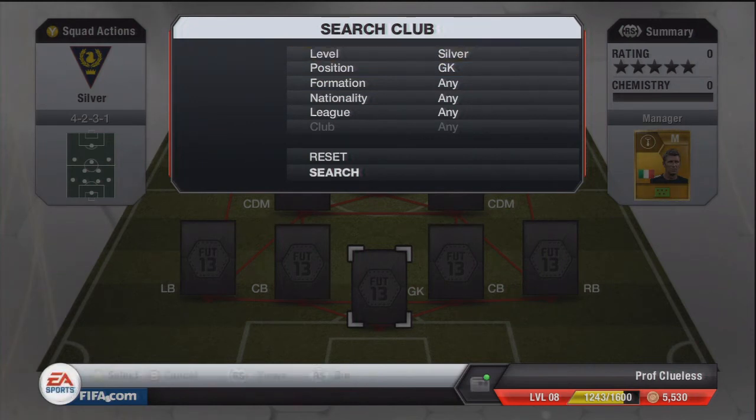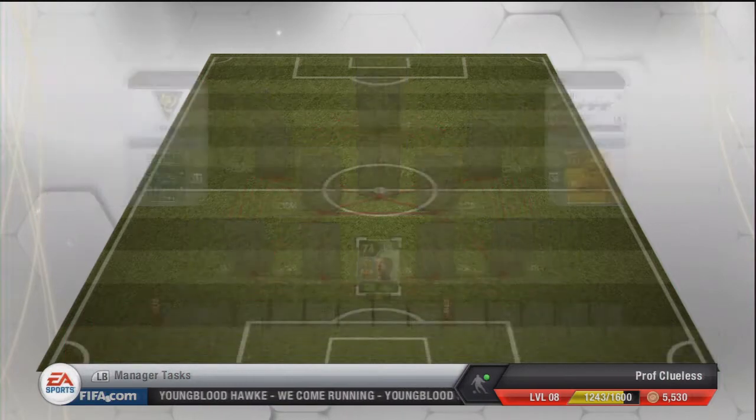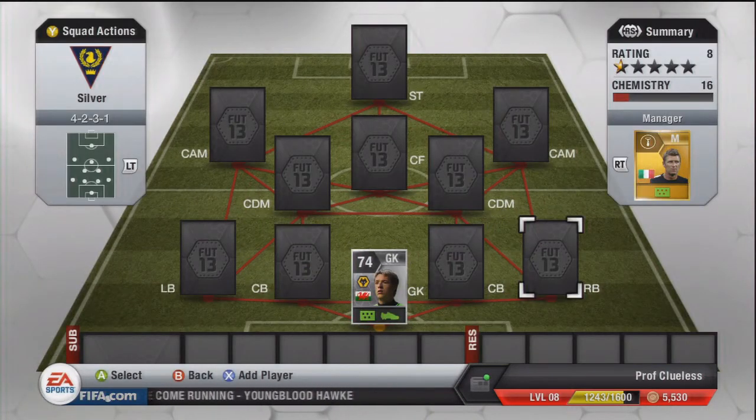In goal we have Hennessy. When I look for a goalkeeper, I generally look for diving and reflexes, and he was the best by far. He's also 6'5", so very tall, which is great because you can reach things a lot easier.